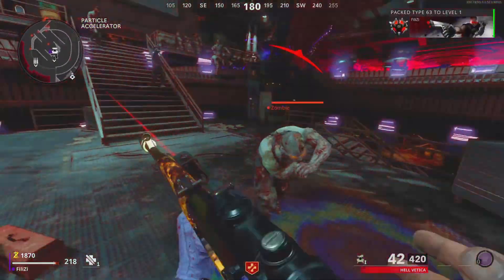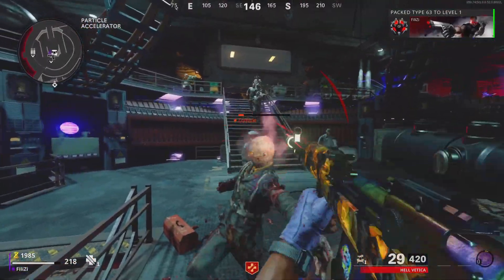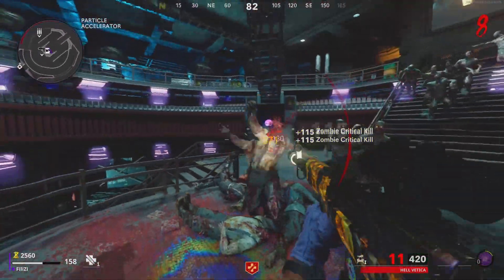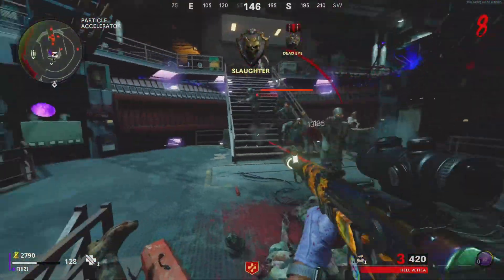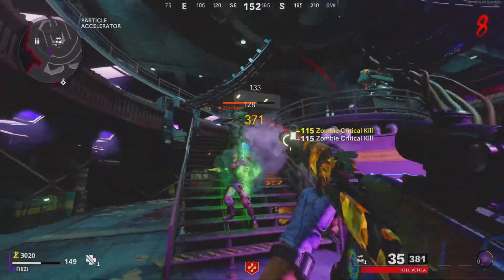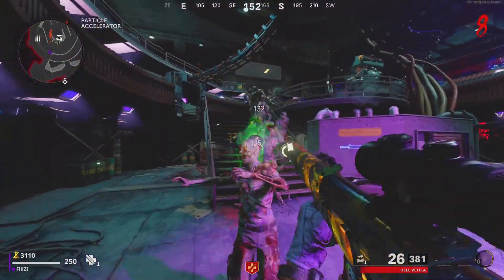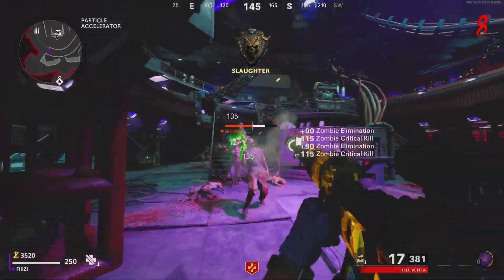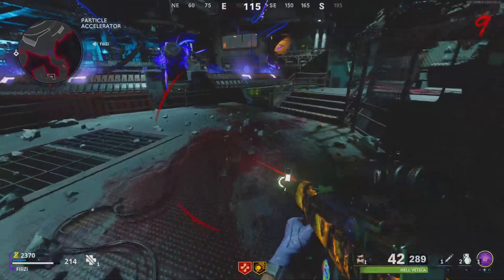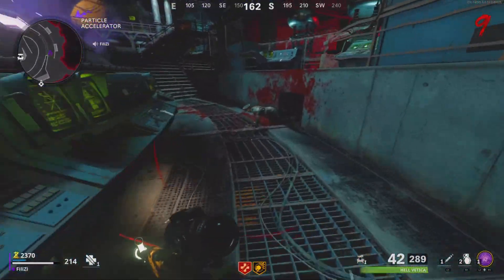The next camo challenge is Fauna — 10 kills rapidly, 10 times. I didn't struggle with this one at all. My recommendation is to pile the zombies up, train them in your preferred area, and shoot them as much as you can with a Pack-a-Punch gun. You can also use Ring of Fire to boost your damage and just spray and pray.